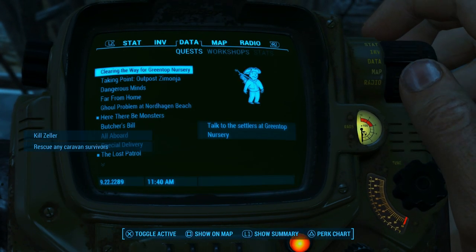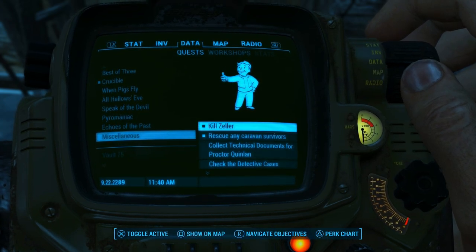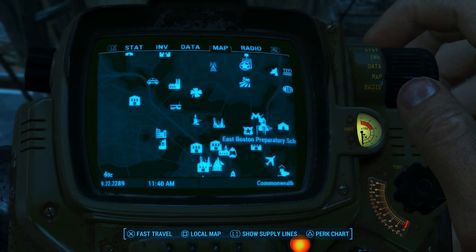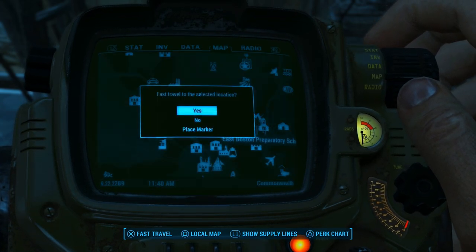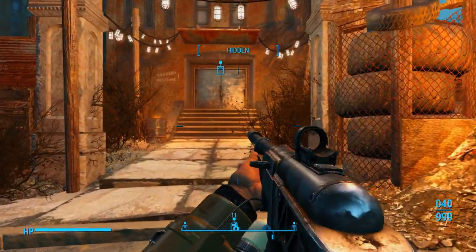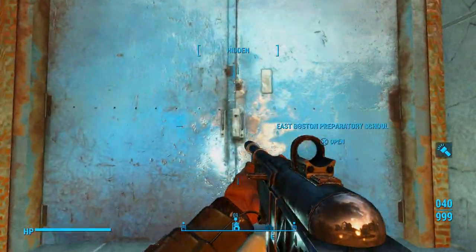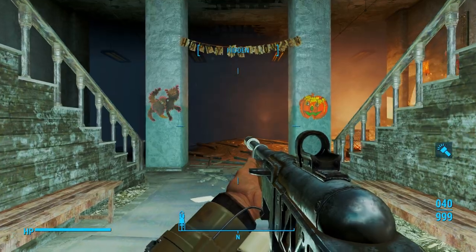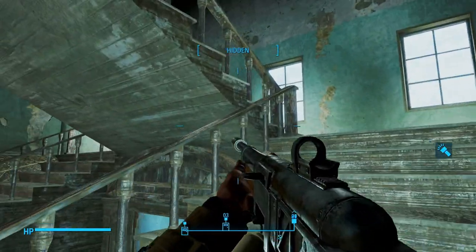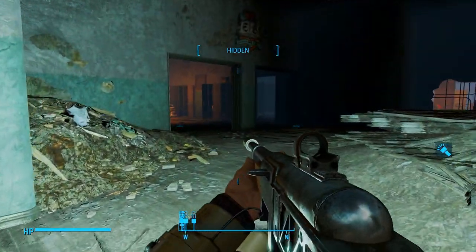Let's go ahead and go to our data, go down to Miscellaneous, put that mission on, and then we're going to come over here to the East Boston Preparatory School. We were over here in the last video. Let's go ahead and crouch, bring out our gun, turn on our Pip-Boy. There shouldn't be any enemies in here, hopefully — let's cross our fingers, because we were in here recently. The only enemy we should have is Zeller.